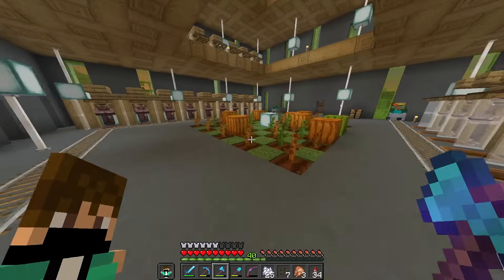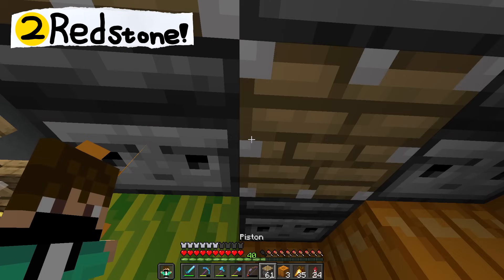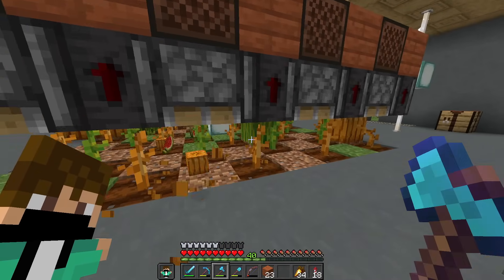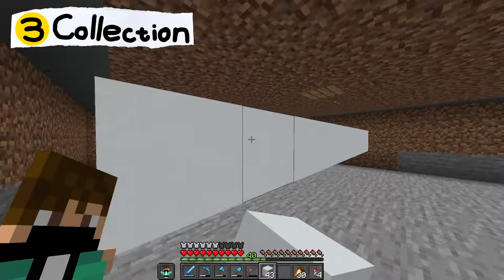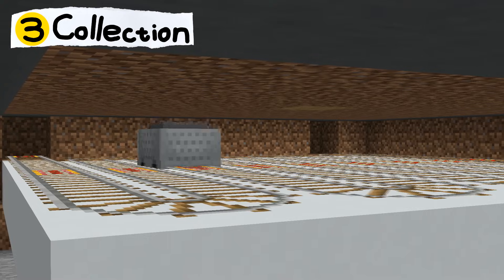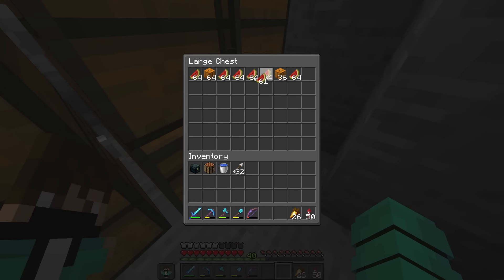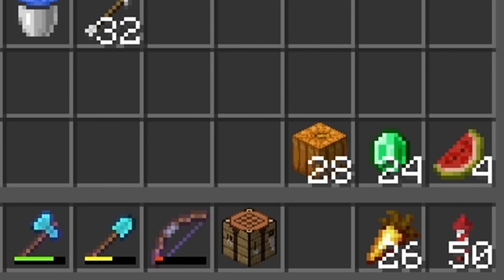Let's get back to working on the farm. The observers are in so they can detect the melons and pumpkins. Now I just need to go through and add in some pistons to break the melons and pumpkins. The redstone is all in and this thing works. Building the collection system for any farm is by far the most annoying part. After just a couple of panic attacks, we officially finished the melon and pumpkin farm. This thing is now fully working — look, it's already made us a pretty good amount.